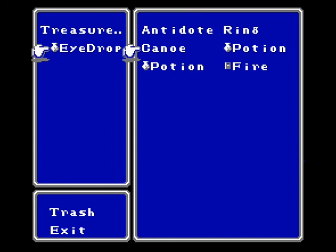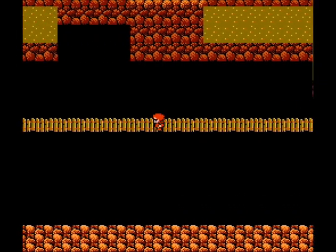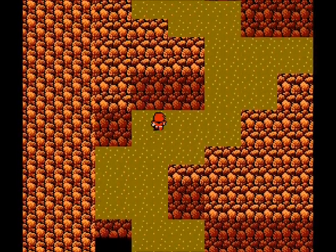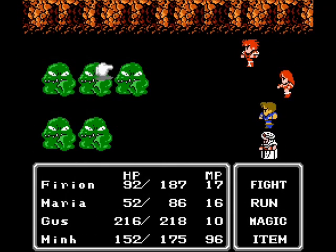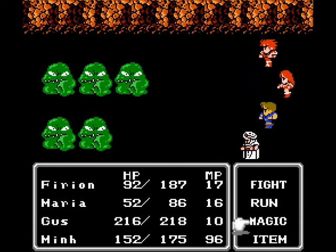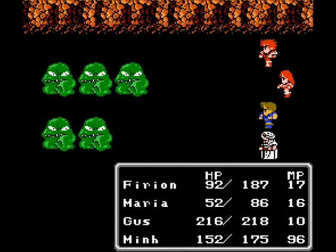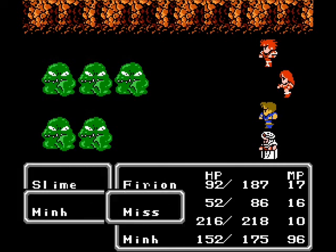Here's the item screen where you can choose what to swap out. Balloons are a lot like their counterparts — bombs from the other games. We've got new enemies. I believe they are weak to fire, though I don't actually know. You can pretty much use one all-cure with Min and it'll cure them right back to full health.